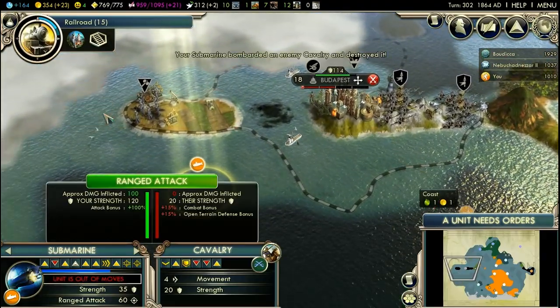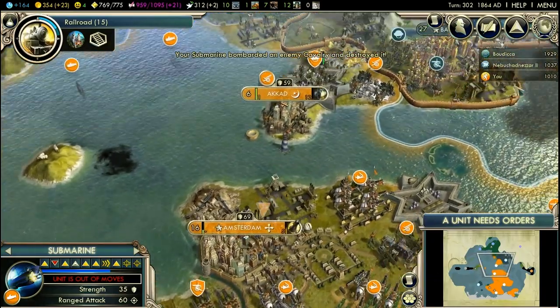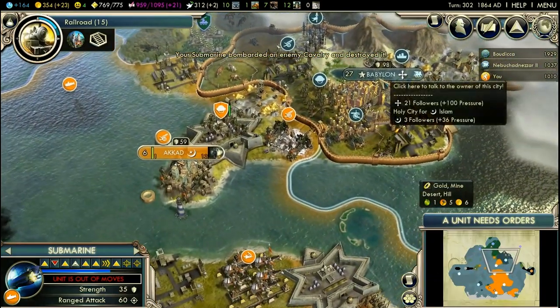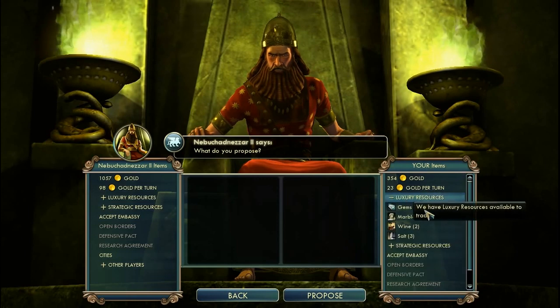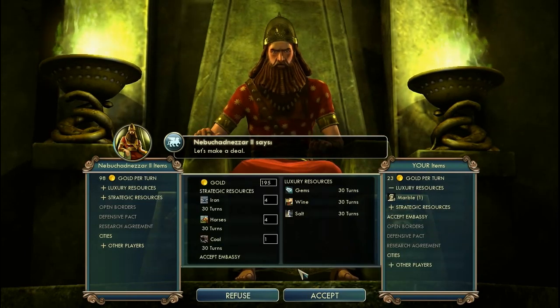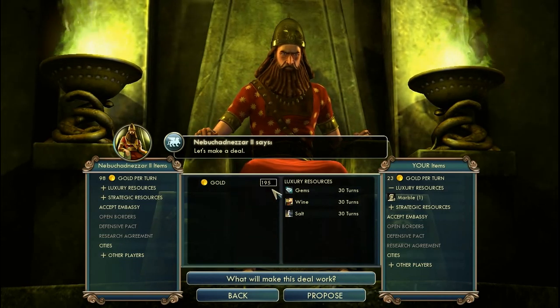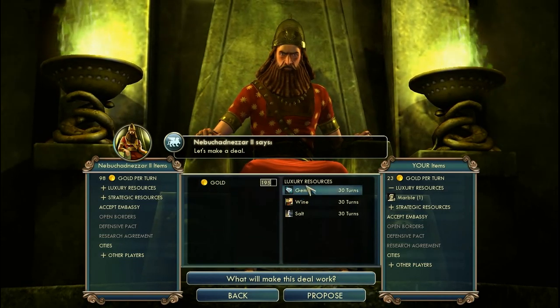Celtic cavalry — down it goes. Okay, Babylon, can we trade something? You've got relatively a lot of gold. I'm not really into your resources — I've got plenty of my own.